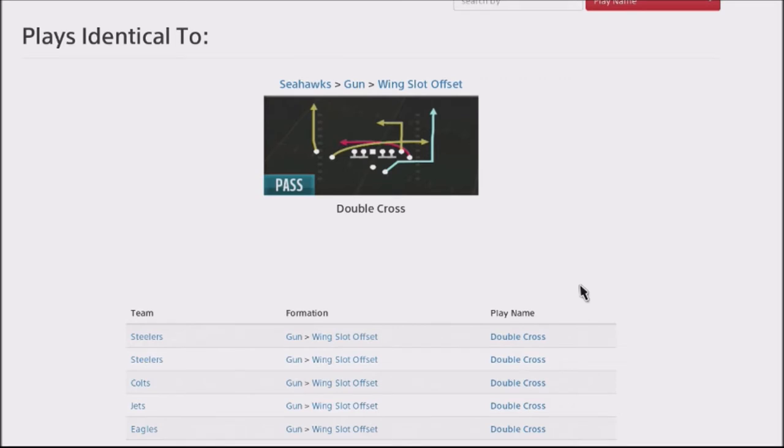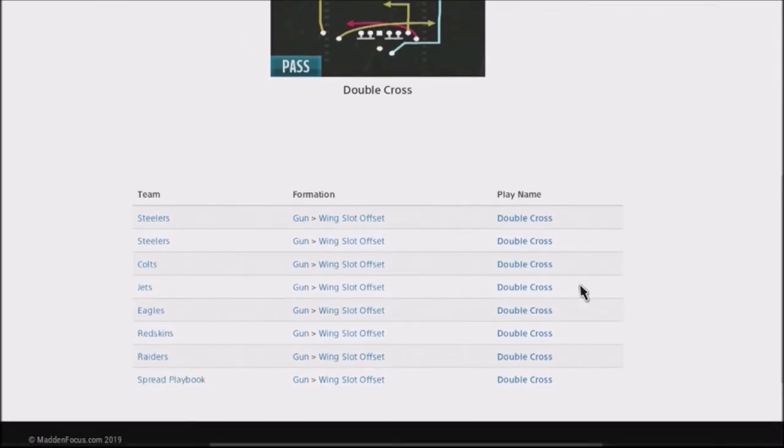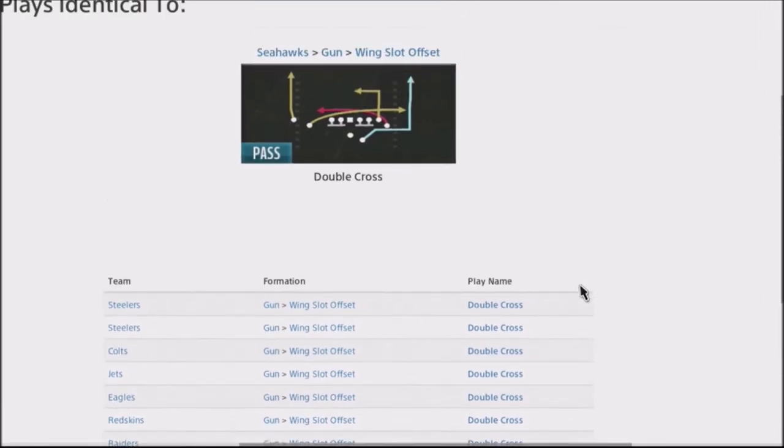You can find this play not only in the Seahawks, but also the Steelers, the Colts, the Jets, the Eagles, the Redskins, and the Raiders. You can find variations of this play in other playbooks too, so you want to go look at the double cross.